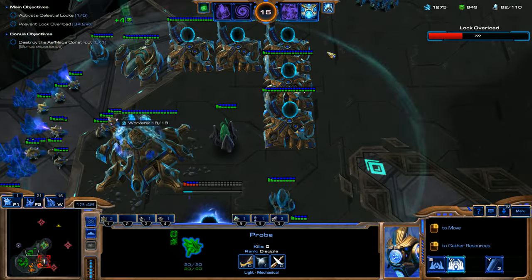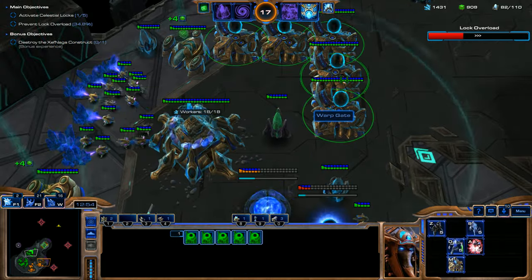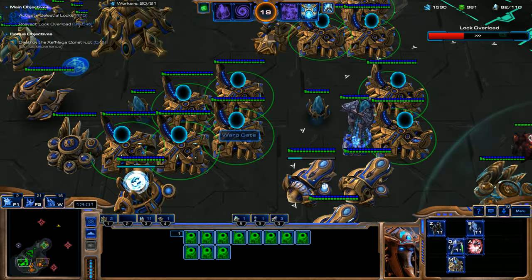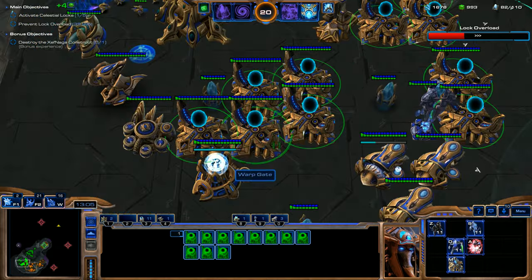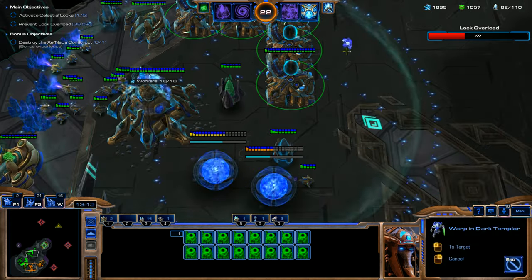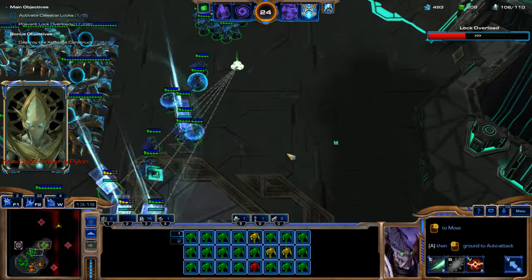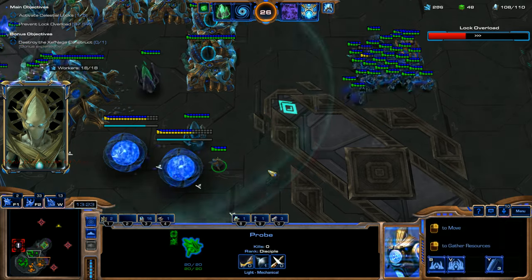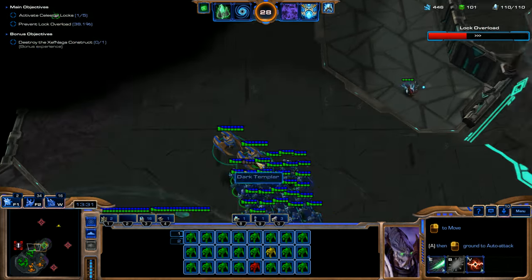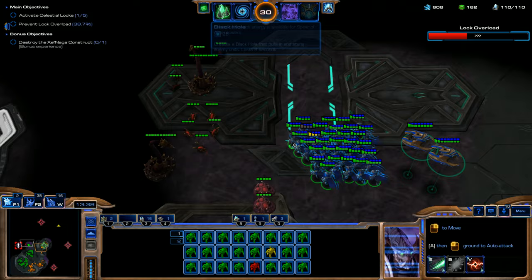Throwing down two Stargates. Re-selecting all Warp Gates into hotkey. That Disruption Web ability allows you to completely deactivate the attacks of an enemy while you can still attack them — that's the real plus, and that's why it makes this army composition so strong.